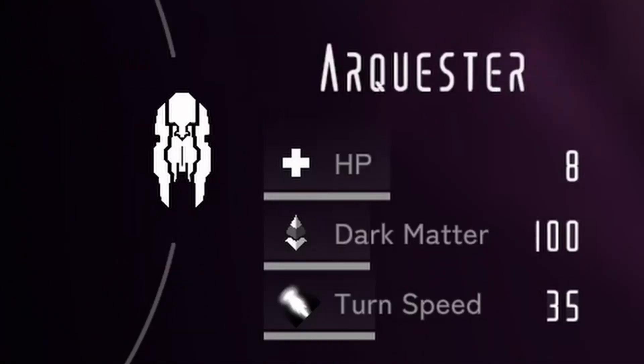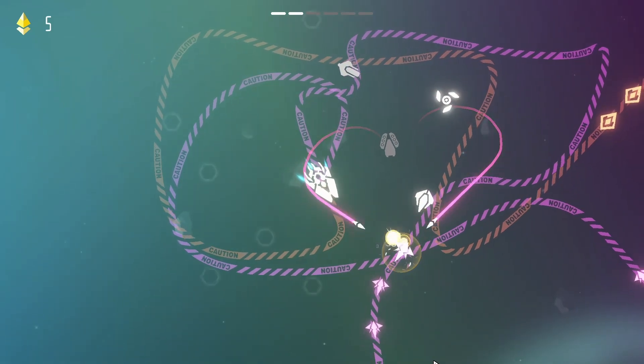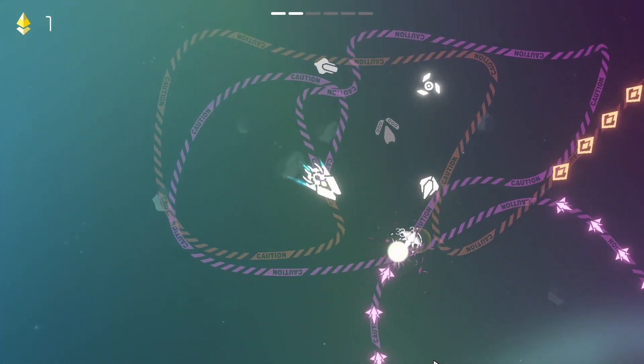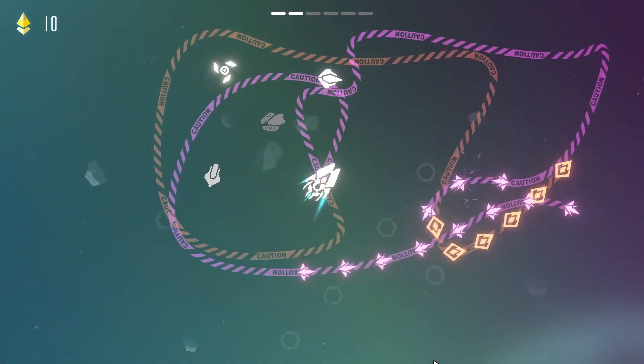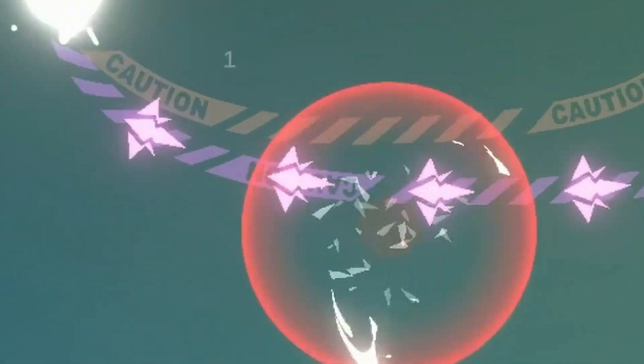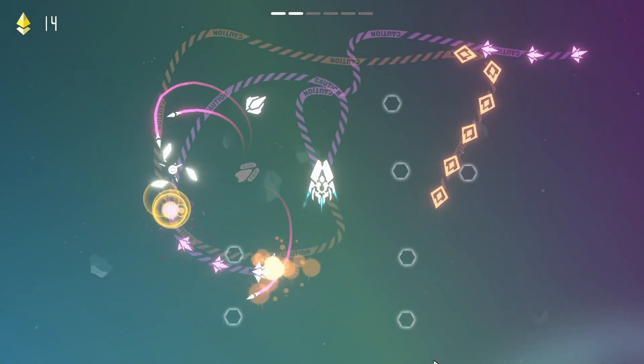Each ship has different steer speed, health, and dark matter to build your drones, as well as a layout to place your drones. You can steer your ship to change the positions of your drones to attack enemies. But be careful, because your drones can be damaged, and if you don't have any drones left and cannot build new ones, you will lose.